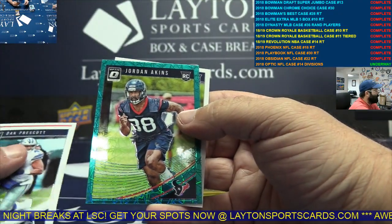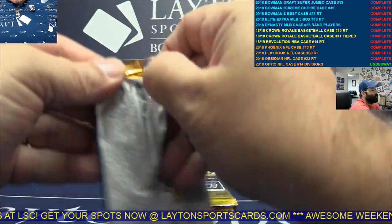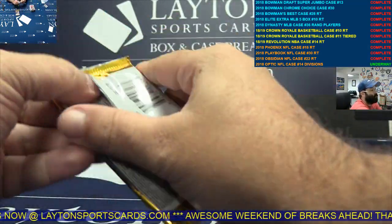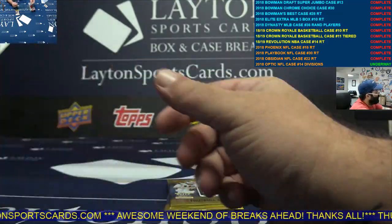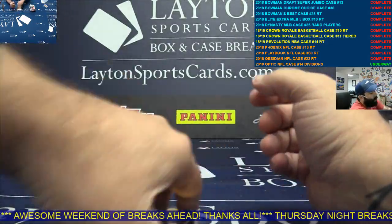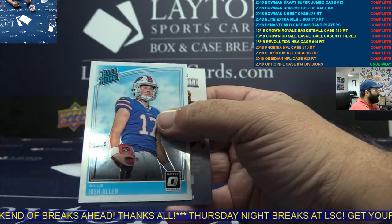Congrats on that AFC North. Aqua Velocity Jordan Aikens, AFC South. Blue Jair Alexander, NFC North. Base. Last pack — Josh Allen rookie.